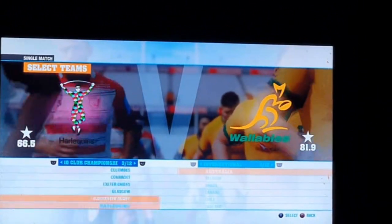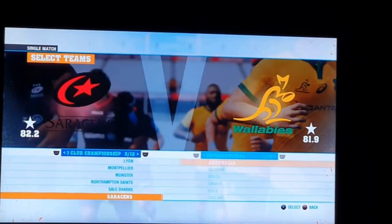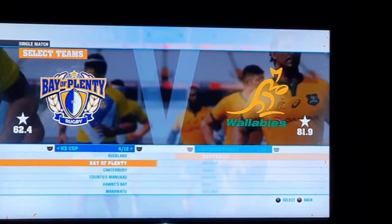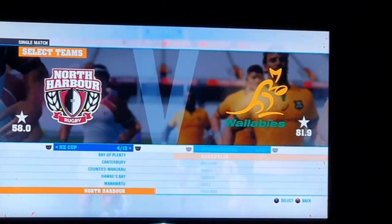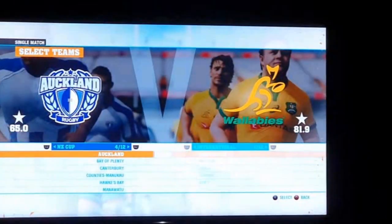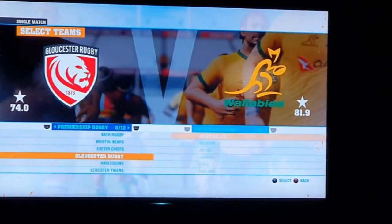One thing I'm slightly disappointed with is that the logos are almost exactly the same as Rugby Challenge 3 — the unofficial logos look the same, so I was expecting something a little bit better. There's still quite a bit to talk about. Going through the NZ provincial teams — Auckland, Bay of Plenty, Canterbury and so on — I don't know if these are licensed because I'm not sure what their logos look like, but to me they all look the same, so I'm guessing they're not, which is quite disappointing.